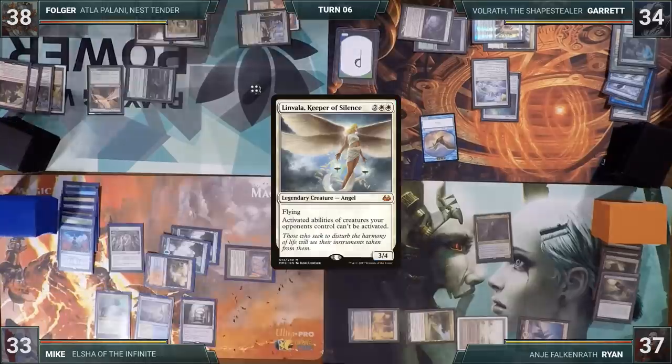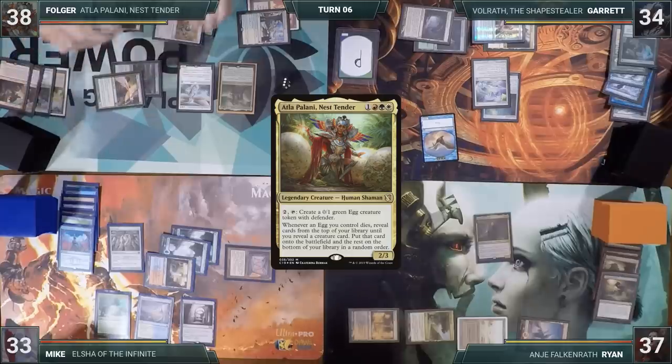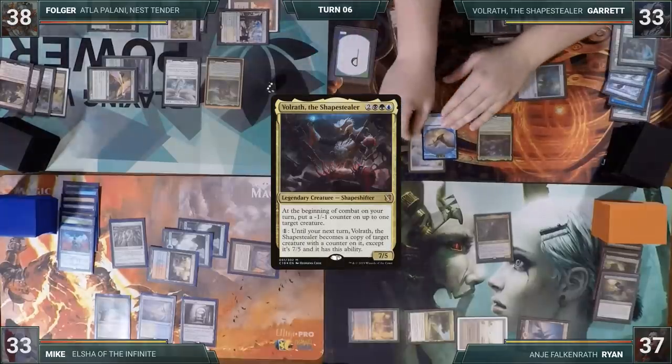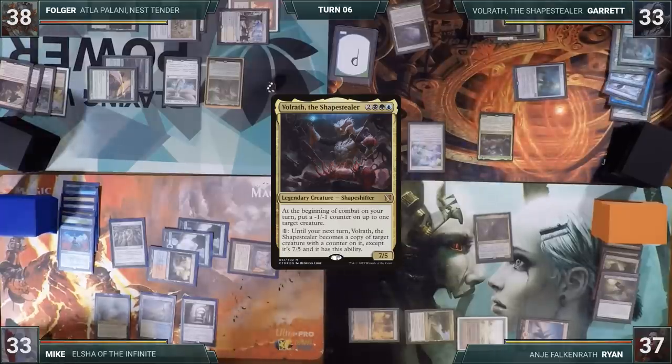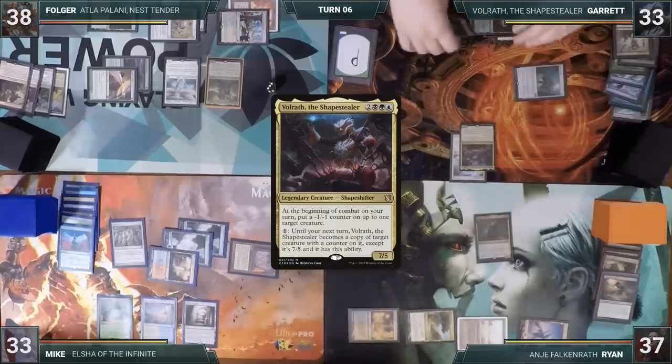Folger starts off his turn by casting Linvala, Keeper of Silence, and follows up by casting his Commander Atla Palani. He ends his turn. On Garrett's turn, he taps Nurturing Peatland to cast his Commander Volrath. He equips Skullclamp to his Bird token, moves to combat, puts a minus-one minus-one counter on the Bird through Volrath — killing it and drawing two cards. In his second main phase, he equips the Clamp onto Volrath and passes the turn.